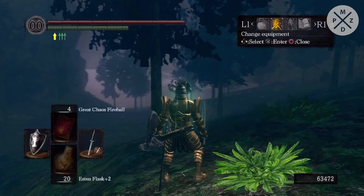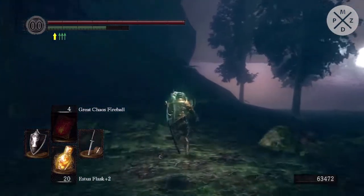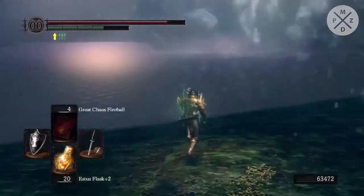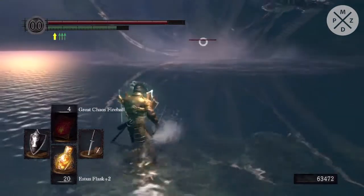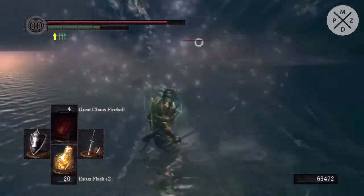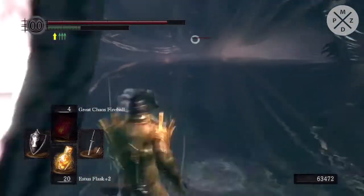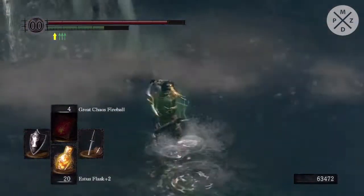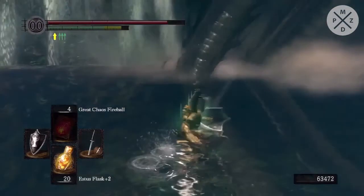Here we are now — we got rid of all the Golems and now it's just us and the Hydra. We picked up the Rusted Iron Ring in the Northern Undead Asylum when we revisited it, so what you want to do now is sprint towards the Hydra so its long-range attacks don't hit you. Just be very careful because right in front of me there's a huge drop, and if you're not careful you're just going to fall down there. Stay somewhat close to the edge and then chop her heads off.